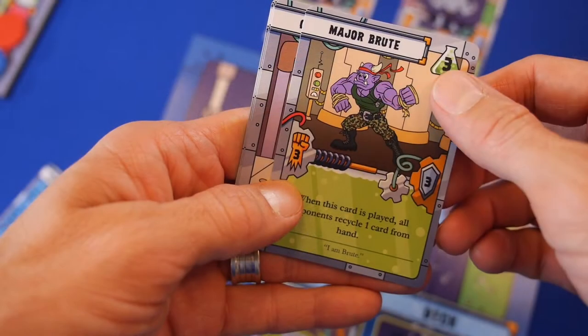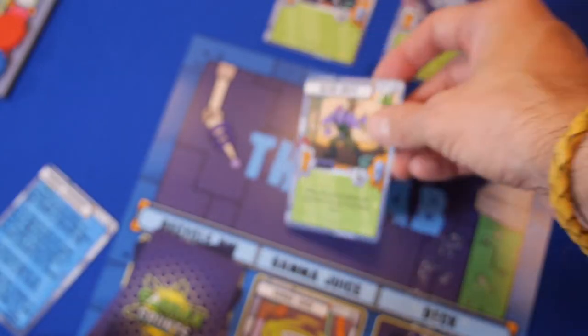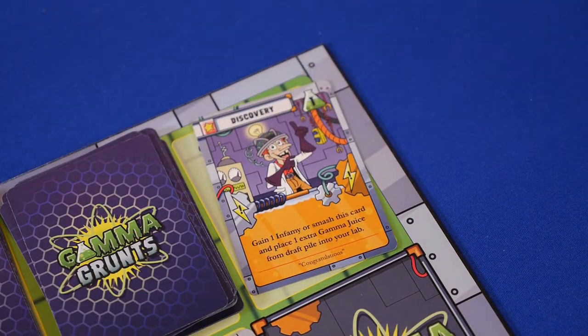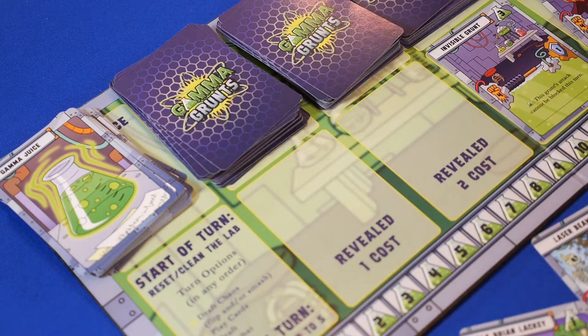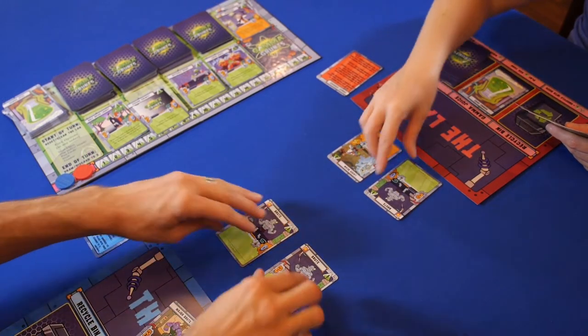In order to play cards, you have to pay the required juice price, then read the card for everyone else to hear. Drafting chaos involves smashing cards — you may draft up to 2 cards per turn as long as you can afford them. And in combat, you are sending your Grunts out to do your dirty work. You can only attack one other player at a time, and you can't attack them multiple times.